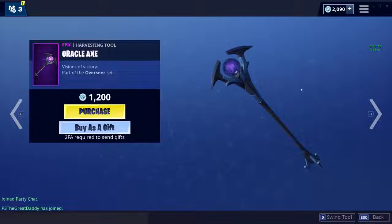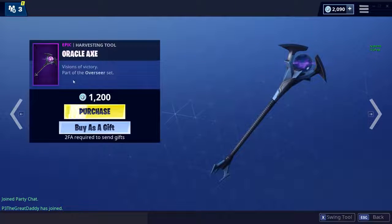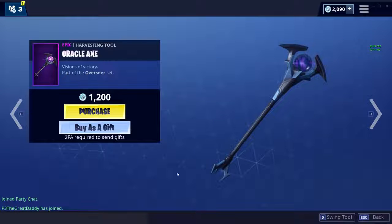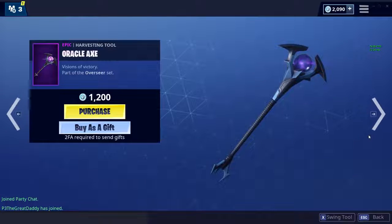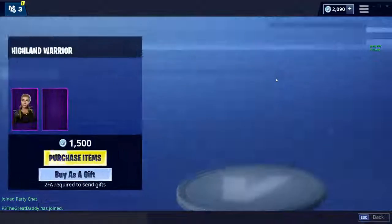Now we have the Oracle Axe — if only it was as powerful as Oracle Arena. It used to be like the best pickaxe in the game, but the effect isn't really there. It shouldn't be a purple — well, the only reason it's a purple is because of its appearance. I don't really care about pickaxe appearance; I care about the effect the most, so it's okay.